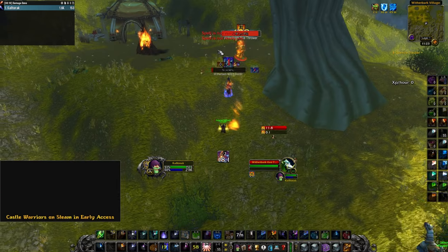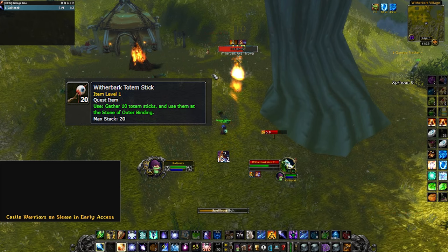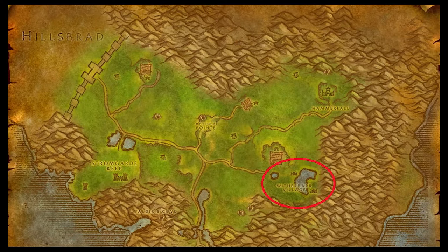For Items of Power, we will need to head to Arathi Highlands. Here, you will kill the Witherbark Trolls in the zone for Witherbark Totem Sticks. I farmed them down here in the southeast, but any Witherbark Troll will drop them.